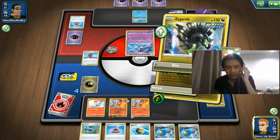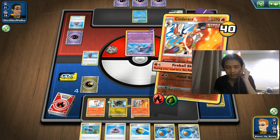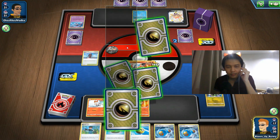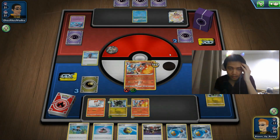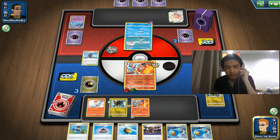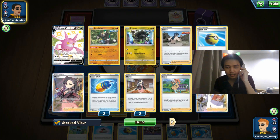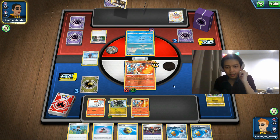We should actually attack the Malamar now since they're down to two prize cards. We'll use Bird Keeper next turn because Cinderus can't retreat without Bird Keeper. Tower of Waters only works for Rapid Strike Pokémon — Cinderus is Single Strike. We have another Raihan. No more Experience Share in play but it's still in the deck or prize cards — viable for future use if they don't knock us out.